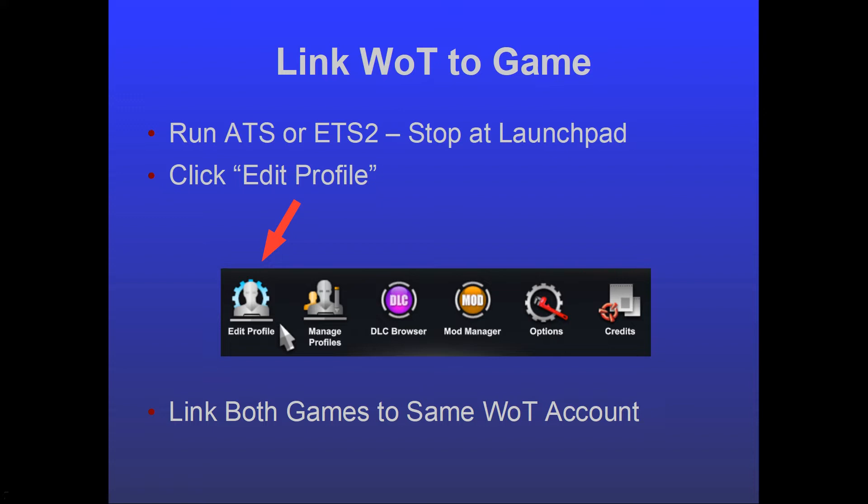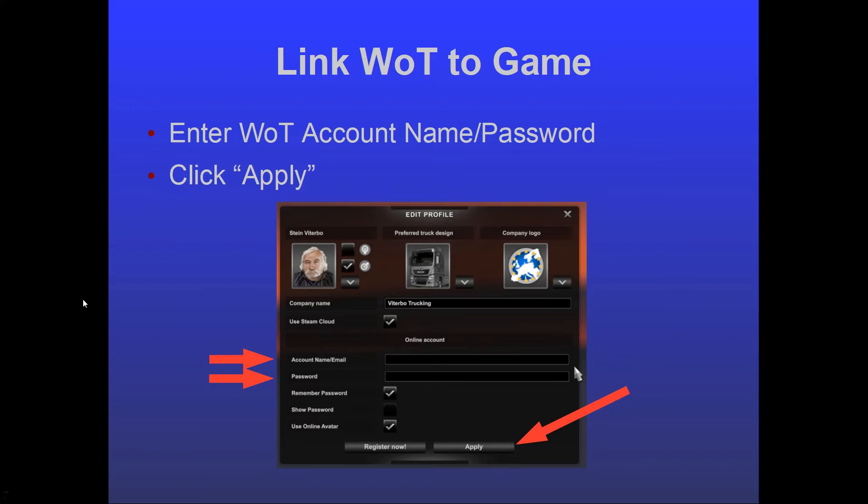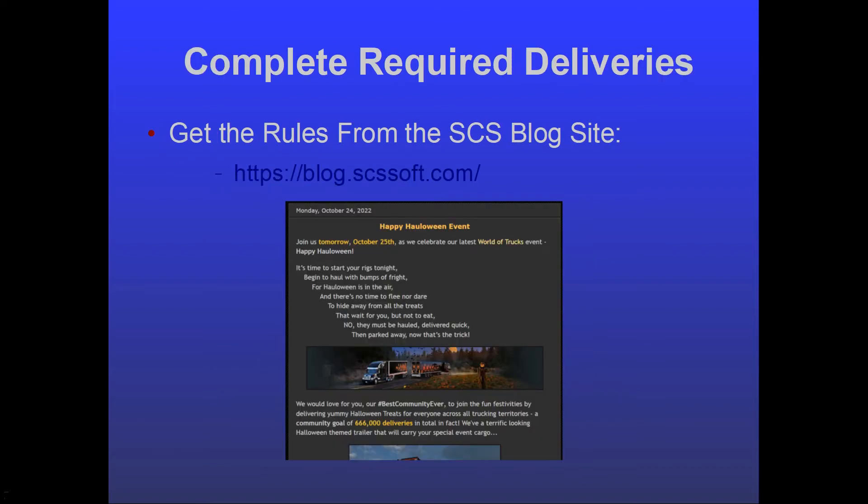Run whichever game you have — you have to do both individually. When you get into the game, stop at the launch pad; don't actually start into the game. You'll see a row of icons — I believe it's the same for both games. Click 'Edit Profile,' and a window comes up where you enter your World of Trucks account name and password. Hit the 'Apply' button. Again, I didn't want to add junk accounts, so just follow whatever prompts come up and your profile will be linked.